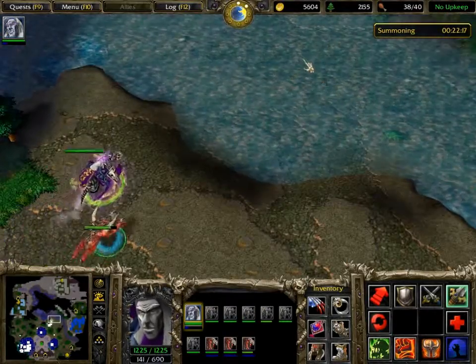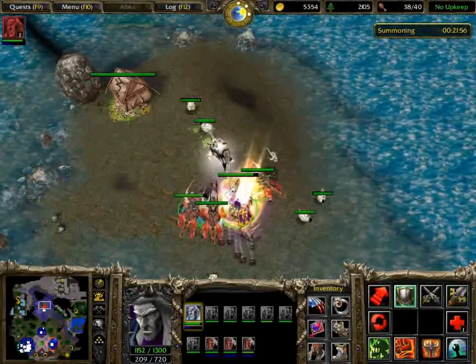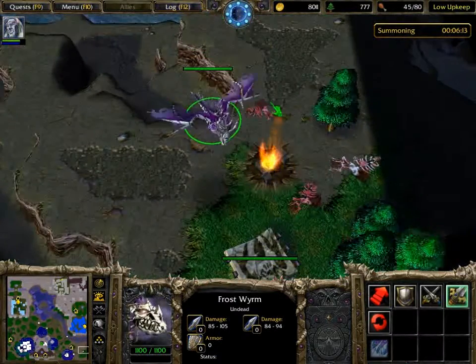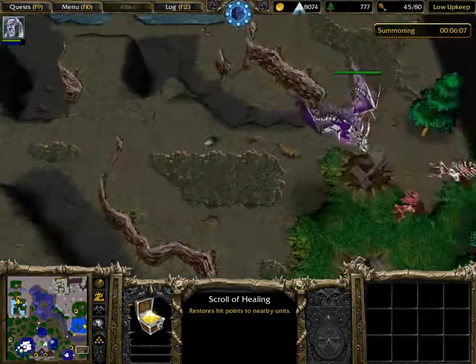To help with this being the last mission, you can find a few things around the map to make your life easier. In the centre of the map there's an Archmage with a Ring of Protection +5, and there's also a Tome of Strength +2 in that hut. In the bottom right-hand corner of the map there are a couple of Gnolls and a scroll of healing.